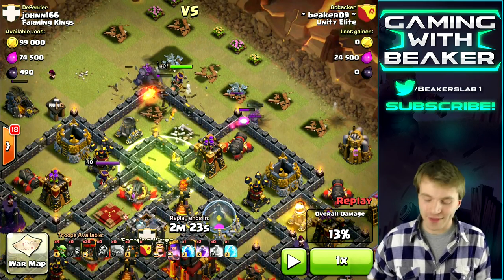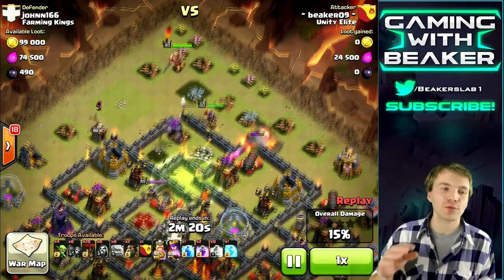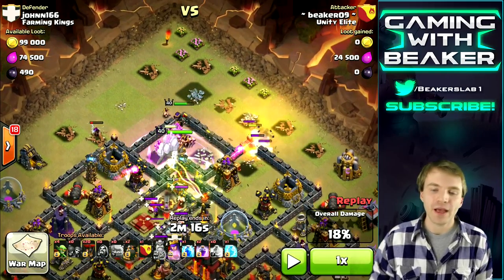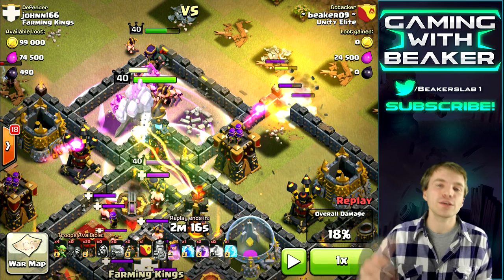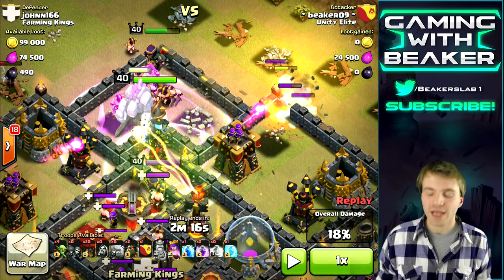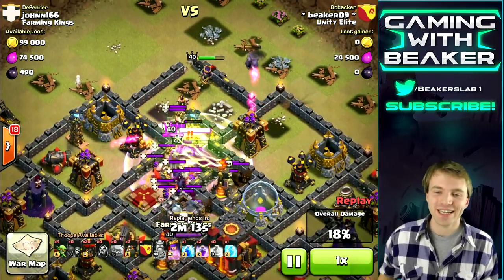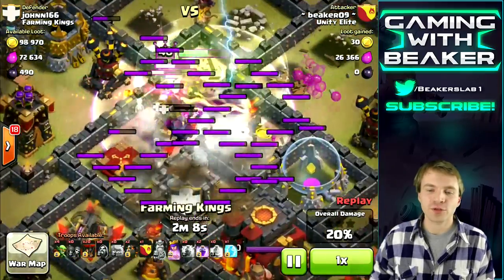We've already got the jump spell down — I put it down really early because the jump spell lasts about 45 seconds, so you can place it early. Here's another tip: you may wonder why I use the Barbarian King ability so early. I do that to protect him. Once you hit the Barbarian King ability, he spawns all those barbs and it just protects him more. So once he jumps in, he's not under fire from every direction — his barbs are getting shot instead. That's just personal preference.